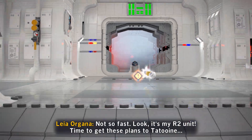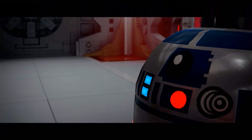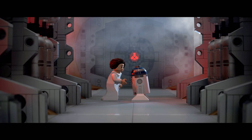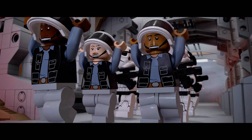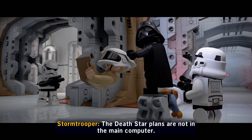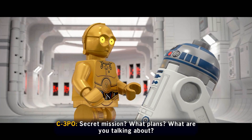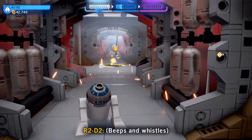We're almost to another cutscene - we've got to get upstairs and follow R2. Cutscene dialogue: 'The Death Star plans are not in the main computer. What have you done with those plans?' 'Secret mission? What plans? What are you talking?'